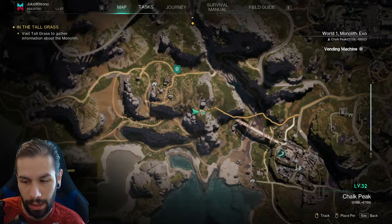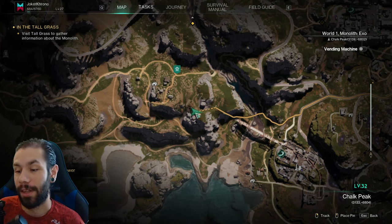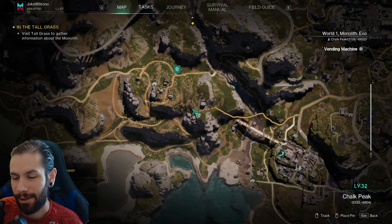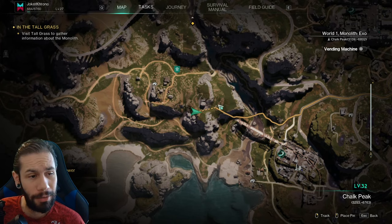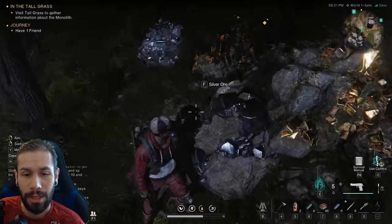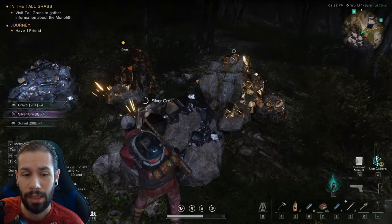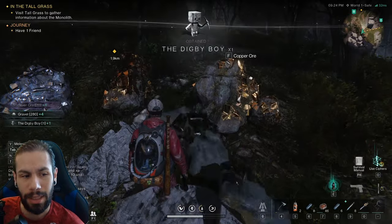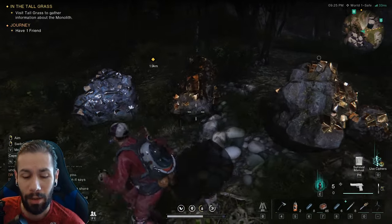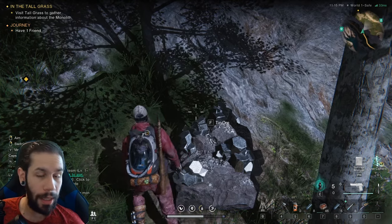We're currently at coordinates 3133 by negative 6804 on Chal Peak, right near my house, because there is a ton of ore here. If you're just casually mining, the chances of getting one to spawn are decent. As you can see, we just got a Digger Boy from the silver ore.